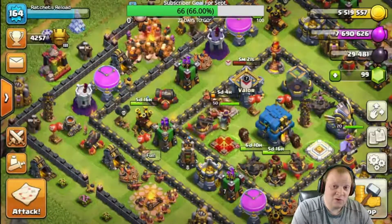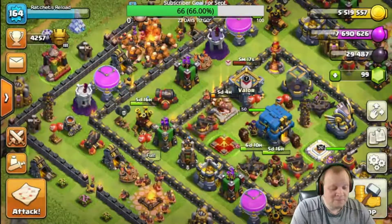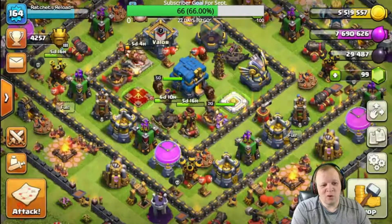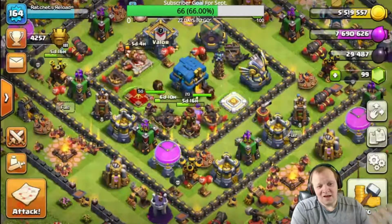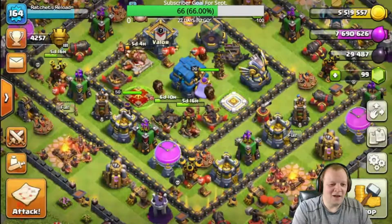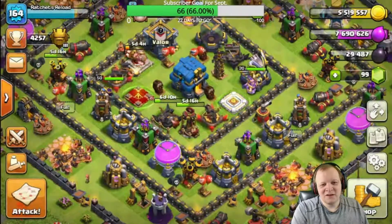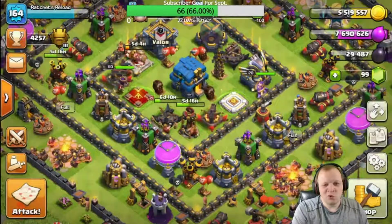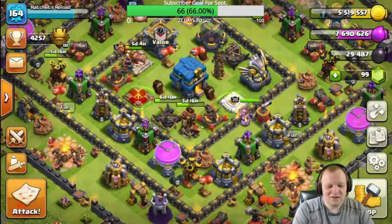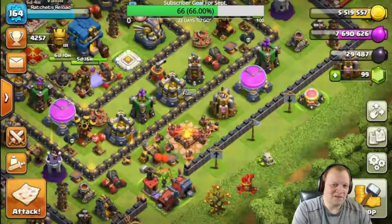So the moral of the story is: don't leave holes in your base or you could get three stars. I hope you like this episode — I'm going to do more of it because it's fun. I like finding bases that have holes in them and poking them. Hit that thumbs up, leave that like for me. Subscribe if you haven't — I'm going to be doing more of these videos. Leave a comment, tell me if you find bases with holes and if you like poking them too. I'll catch you guys later.